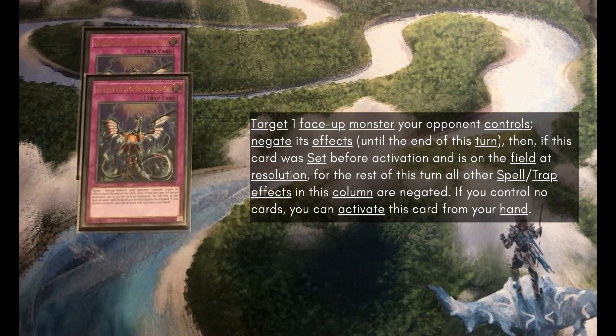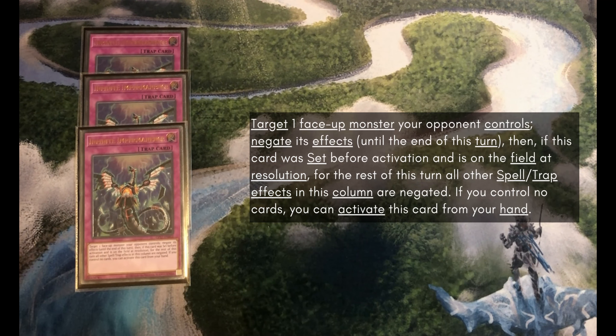Our only traps are going to be 3 Infinite Impermanence. It's just a good going-first or going-second card. Effect negation is just such a relevant aspect of the game right now, and it could also be a Crossout Designator target as well.